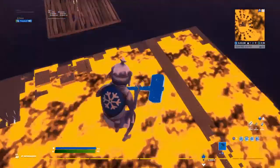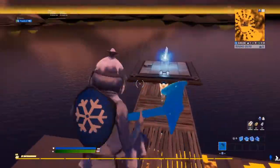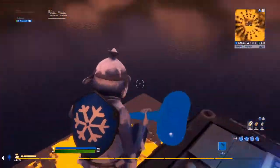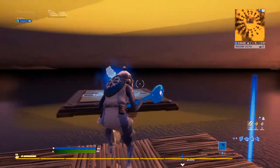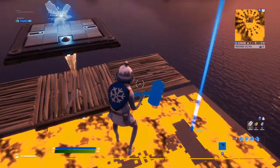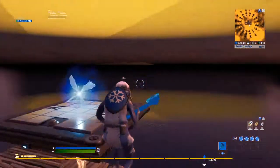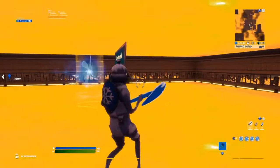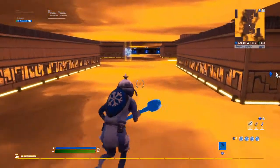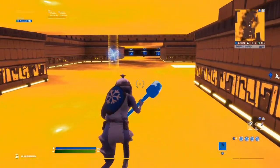So yeah, this is the viewing deck up here. This is pretty simple to make — you just need to have one of these things, place a barrier, and place a barrier under you, or one of the hollow barriers. Then add a teleporter. That's my gun room over there, I'm going to that right now.